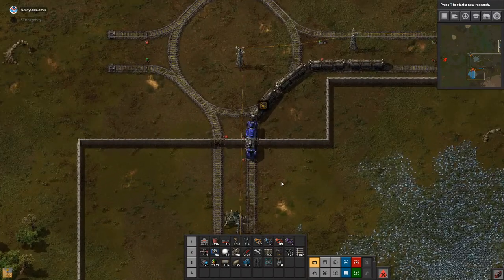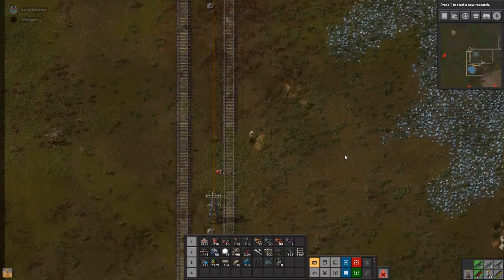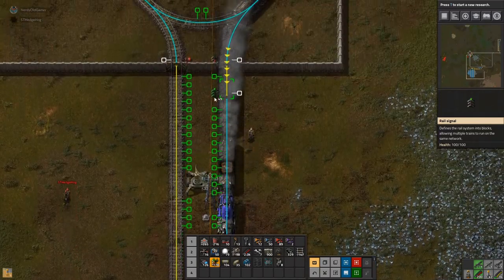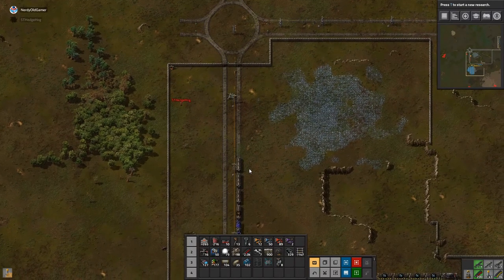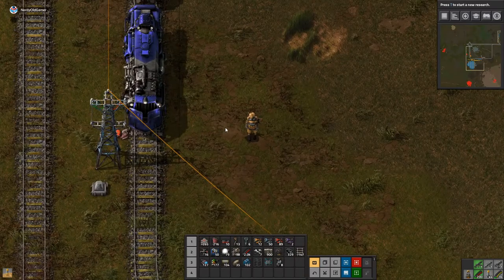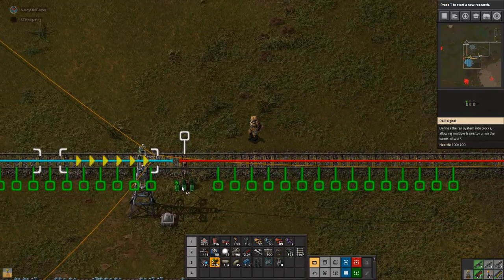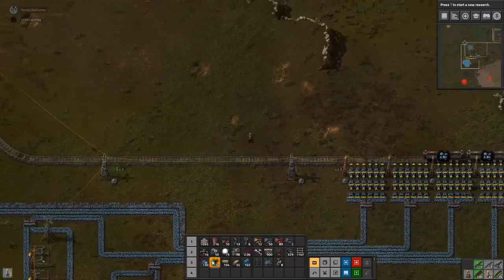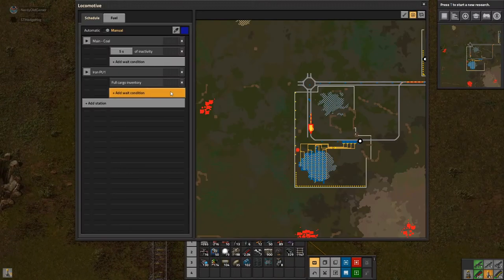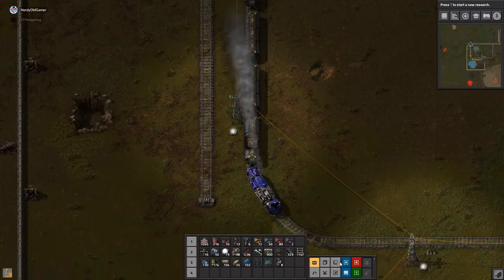Why don't I stop right all the way up here? Did I not put in the right signals? Oh, there you go. We don't want this to pick up any iron actually. Let's set it to manual.